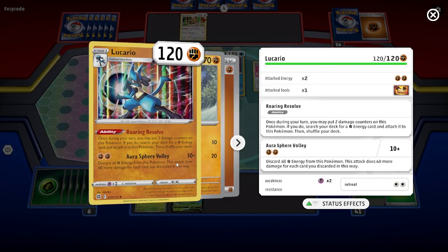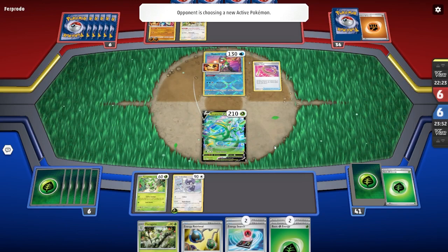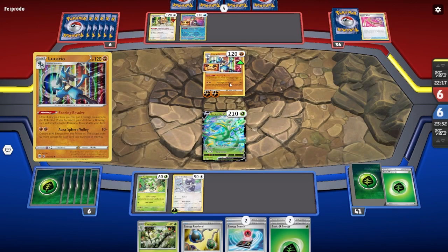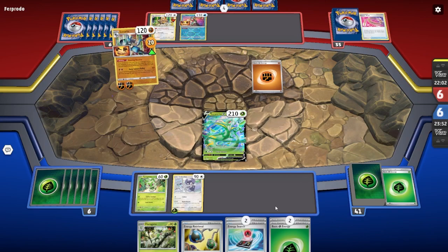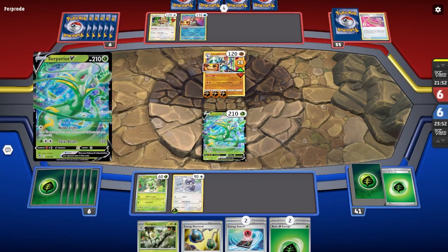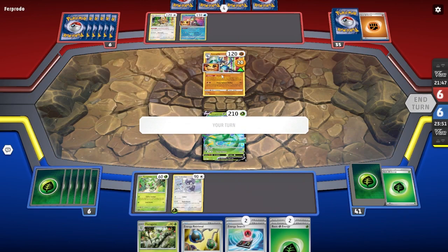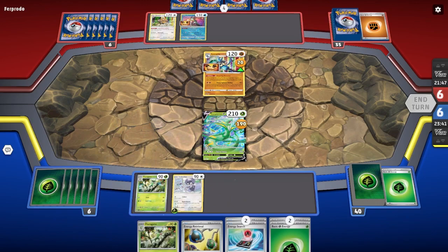It does 60 more damage if it got all energy from that Pokémon. That's rough — we're going to have to take that. We're going to take a lot of damage here — 120. He's dealing 20 damage — that's fine. We might just keep them out of the field. I can't really do much unless we pull the VMAX, which I have in the deck and it lets us retreat for free. That hurts. I might just retreat — can't really fight that.